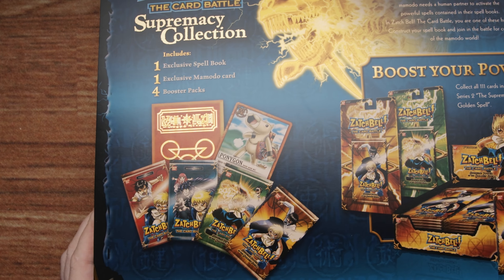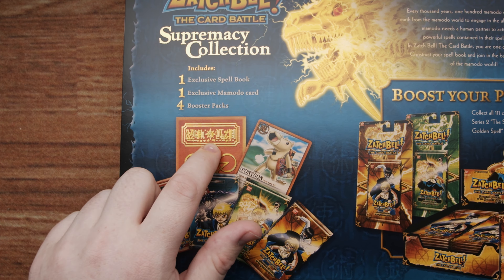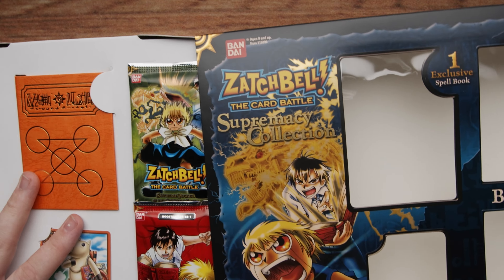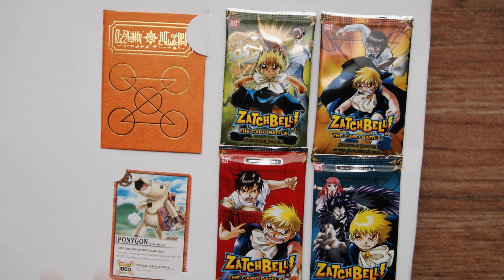Now it's time to break the seal. I almost don't want to. I have now sliced into it — no going back. Let's peel this off so you can get an even better look at how cool the box is. Oh yeah, look at that! How cool is that? They even took the liberty of putting gold leaf foil on the picture of the book. That's some good attention to detail. Also, it's limited edition.